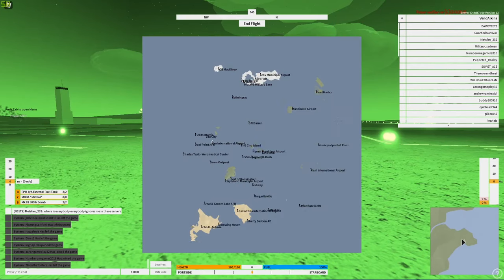One more thing: how to hide all the UI. Go to the GUI button and click it — or just press Alt on your keyboard and everything disappears. Press Alt again and everything comes back up.